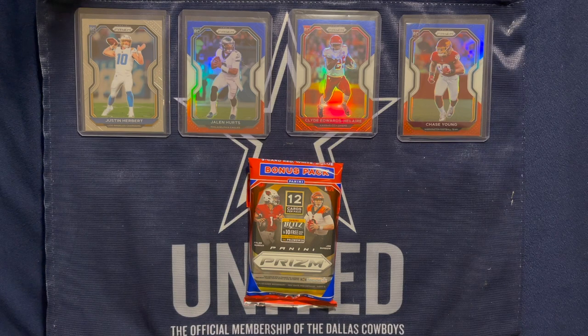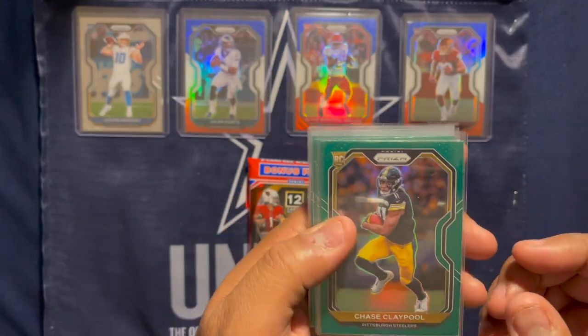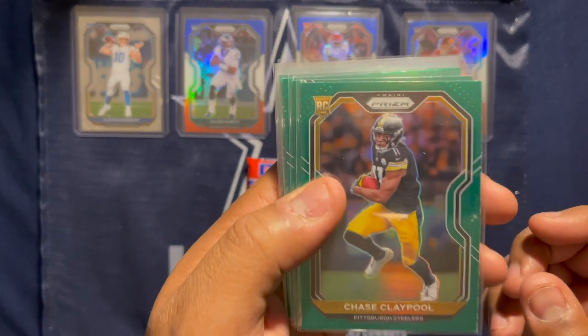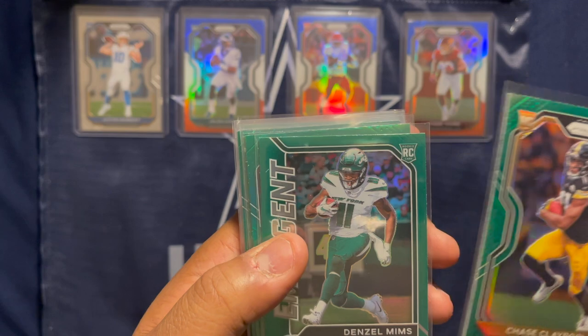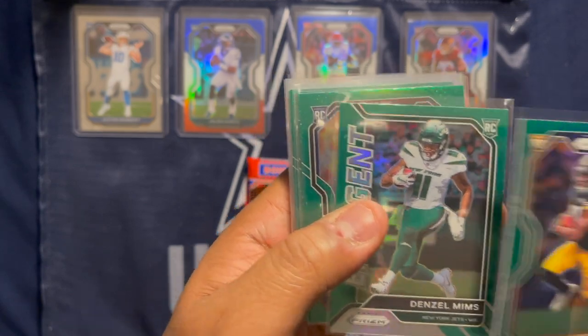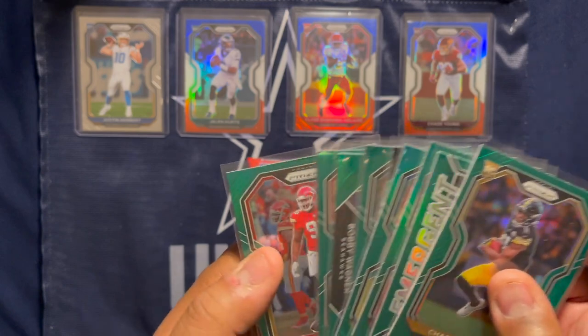Each pack itself had a green parallel, so here are the 11 green parallels we got. Highlighted by the Chase Claypool rookie and a Denzel Mims emergent rookie, plus a couple other rookies and vets to go with that.